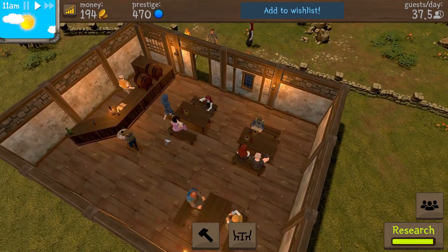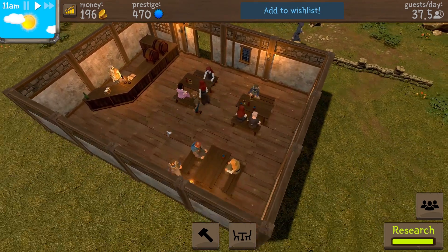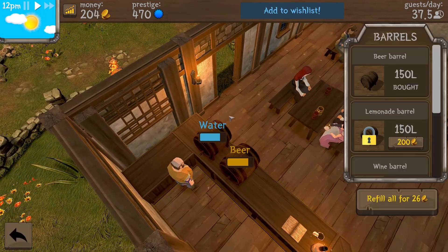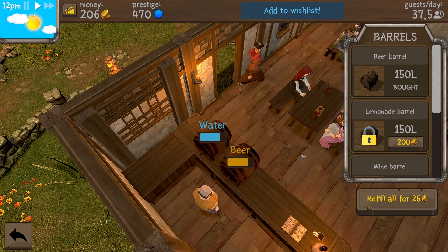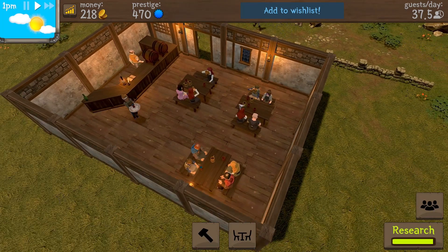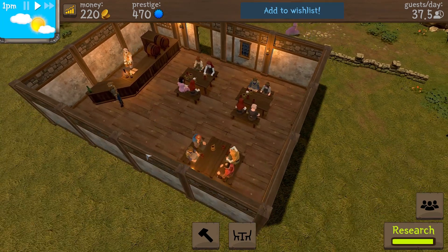This is a fun game, pretty easy, very casual so far. I click on the bar and it lights up — I've got the beer level here and a water level too. I'm not sure if we're selling water. The lemonade barrel is not open. Refill all costs 29 coins, but it looks like we don't have to do that right now.